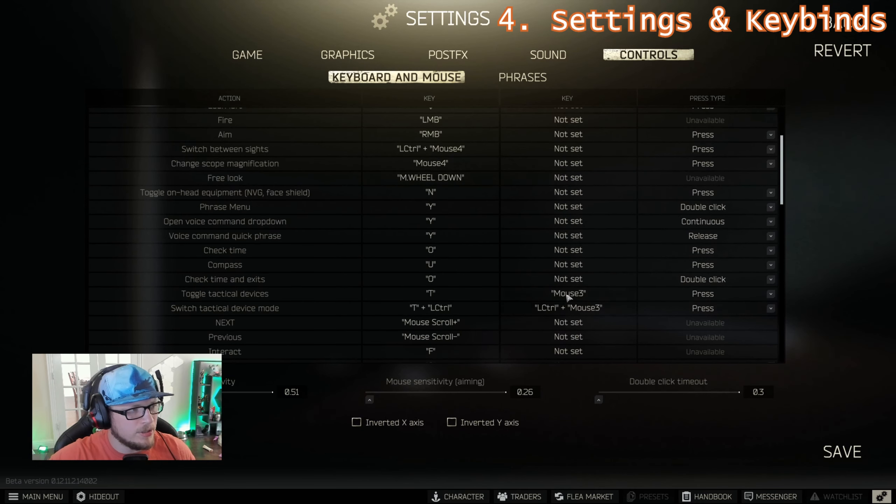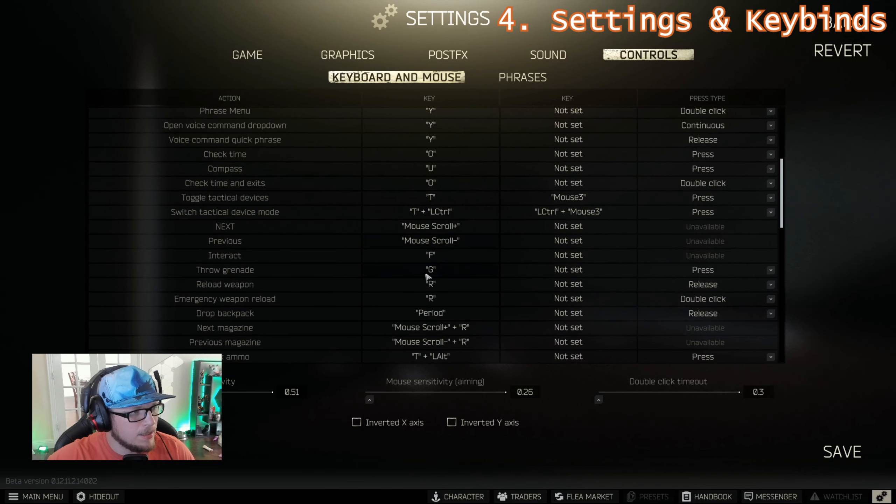There is another option here for dropping your backpack. It's initially set to double-click Z. I would rebind that, because sometimes it can get a little janky and you might drop your backpack when you're just intending to discard an item — that would be very unhelpful.